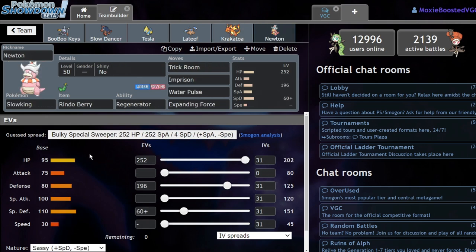We're running Rindleberry Slowking with Regenerator — Trick Room, Imprison, Water Pulse, and Expanding Force. This thing is just a bulky Slowking able to take plus-three Leaf Blade from Virizion and plus-two Max Overgrowth from Colossal. We're running Water Pulse with Imprison and Expanding Force to stop that Clawitzer and Indeedy from doing what they really want to do. I really appreciate your support — leave a like and subscribe to the channel, turn on notifications, and let's get into the battle.